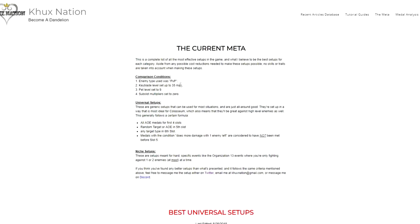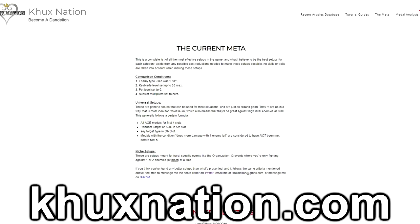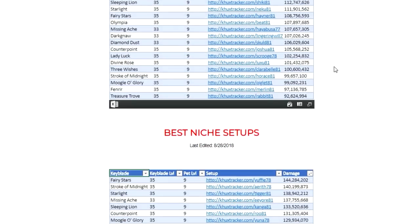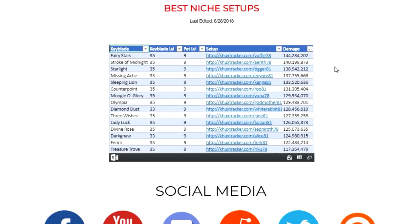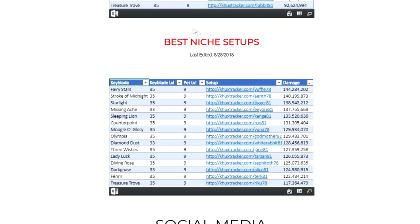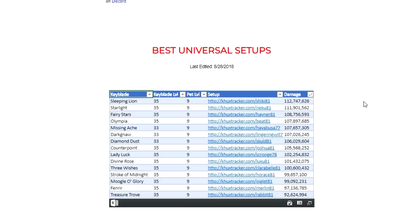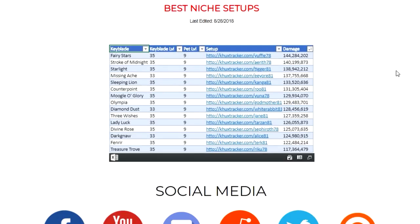Just like I showed off last time, in case you are not aware, there is actually a meta tab on my website at ke2xnation.com. It's in the top right-hand corner of the screen, and if you click on it, it takes you to this page right here, where I basically have all of the most current, up-to-date meta setups for every single keyblade in the game, both for niche single-target PvP type setups, as well as universal, more AoE type setups. But for today's episode, since we're talking about PvP, we're going to be looking at the niche setups I have on my site.